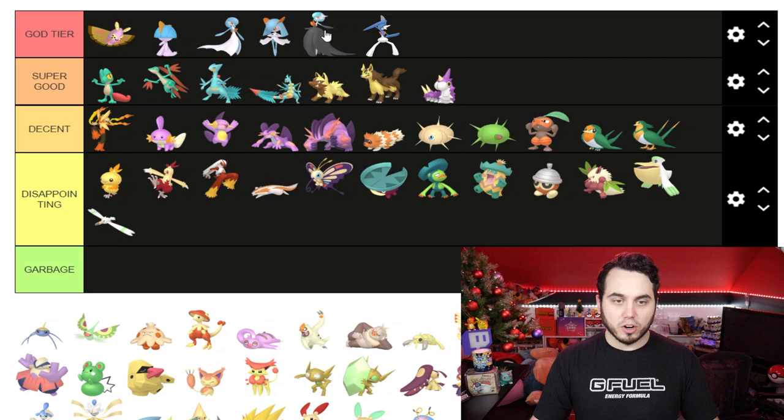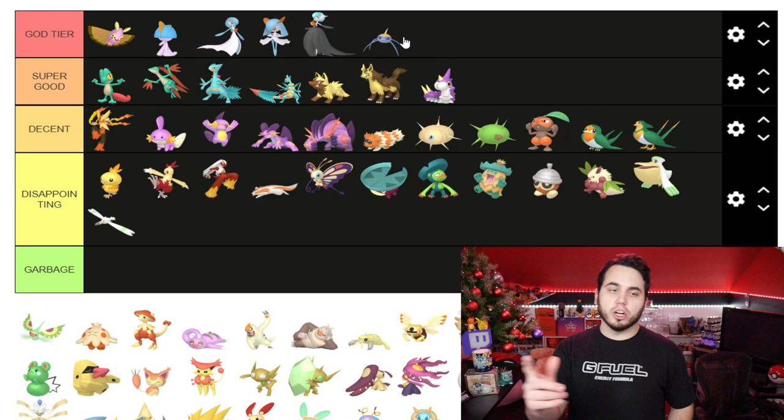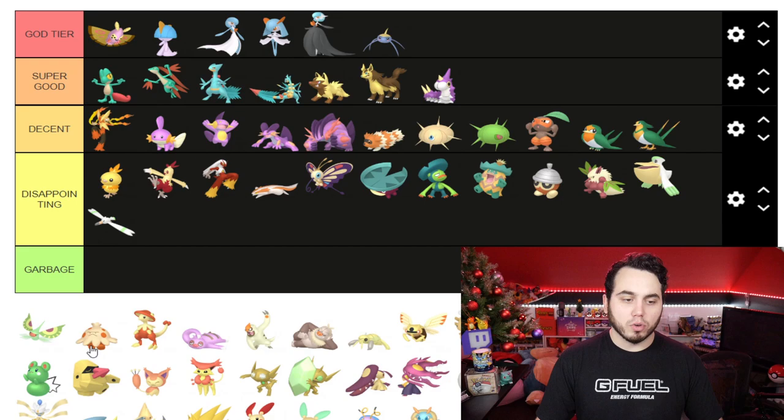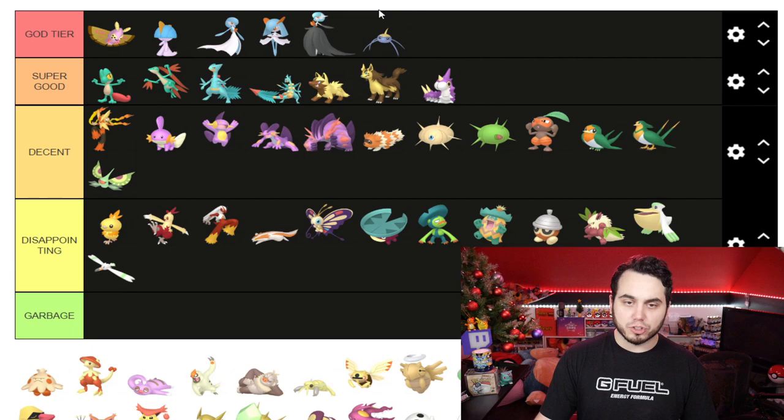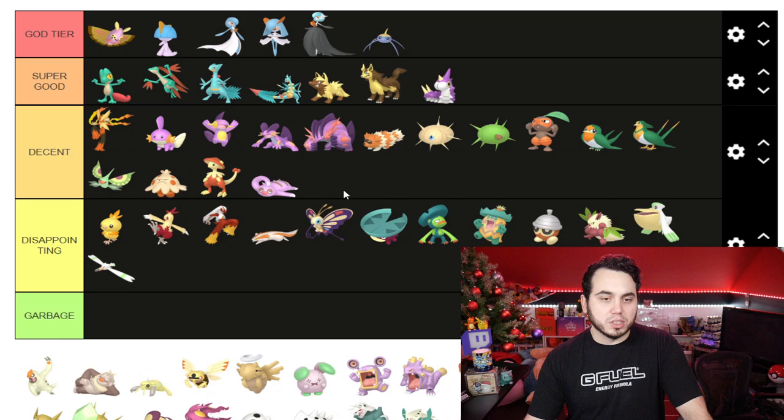Ralts goes to God Tier, baby, as does the entire line — Gallade, Gardevoir, and Kirlia. That blue helmet looks phenomenal. The color change difference on a Pokemon that looks incredible as a Shiny and lacks otherwise. Surskit also going to God Tier — I love those black Shinies, great Pokemon, great Shiny. Masquerain goes in Decent; I've always wished Masquerain was more like Surskit's Shiny, but it does fall into that green coloring. Shroomish and Breloom are pretty solid — super solid Shinies.